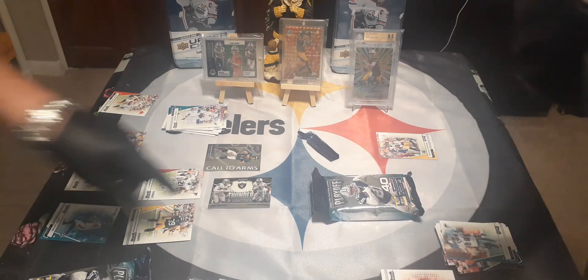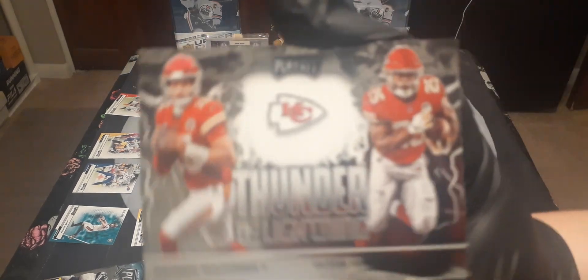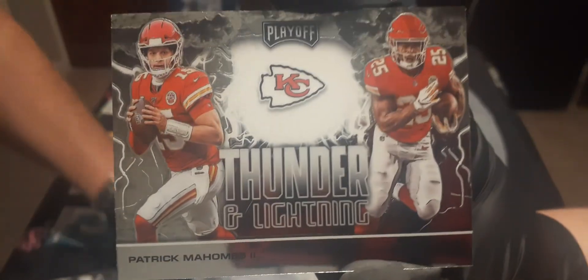Thunder and Lightning — a Playoff insert with Josh Jacobs and Henry Ruggs, which I think is a rookie and the second person. I got a rookie on that one. Another Thunder and Lightning and it looks like Patrick Mahomes and Clyde Edwards-Helaire — pretty cool. Some of these are auto and that's what we're looking for, especially the green ones.